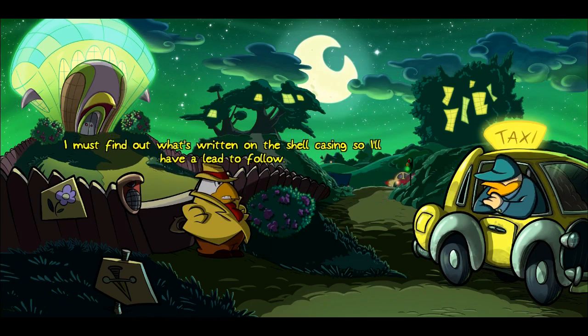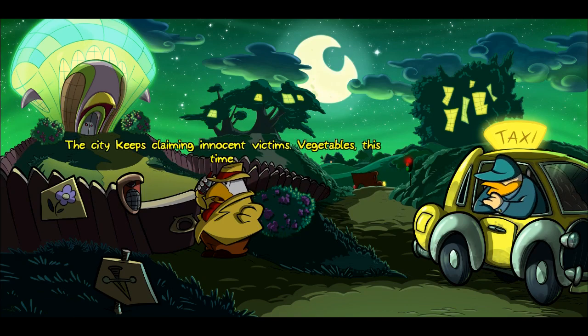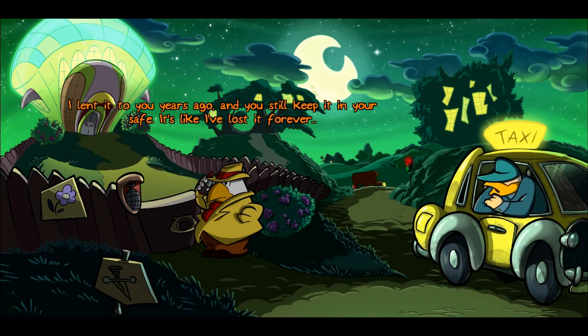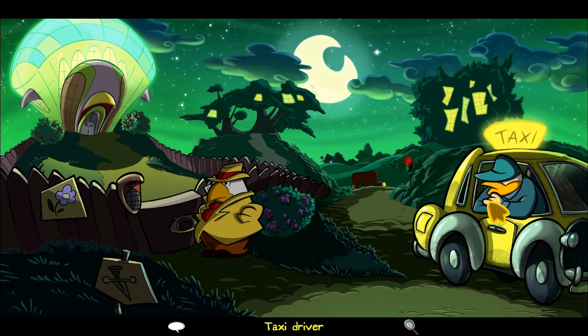'I must find out what's written on the shell casing so I'll have a lead to follow.' Alright, we need a magnifying glass. 'Same as usual — the city keeps claiming innocent victims, vegetables this time. Damn. I have to enlarge the writing on a shell casing.' 'You could use my microscope.' 'Okay, will you loan it to me?' 'I lent it to you years ago — still keep it in your safe. It's like I've lost it forever.' Rule number 17 of Gallo: don't throw... what was rule number 17? Good luck, Gallo. Come on, taxi driver.